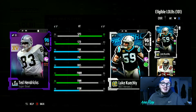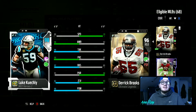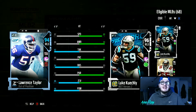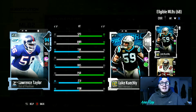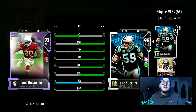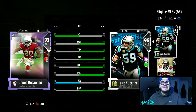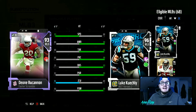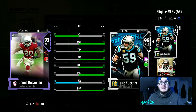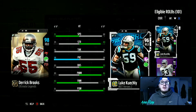Ted Hendrix has 99 tackle, 95 play rec, 99 block shed, and 98 hit power. Keekley now has 99 tackle, 97 block shed, 92 zone, and 98 hit power. Even the out-of-position linebacker has 97 tackle, 94 block shed, and 98 hit power. Dion Buchanan — in my opinion always the best backup linebacker in Madden — has 93 speed, 89 play rec, 90 hit power, and because of Honey Badger, 91 zone.